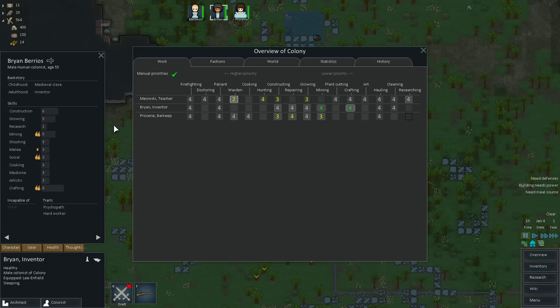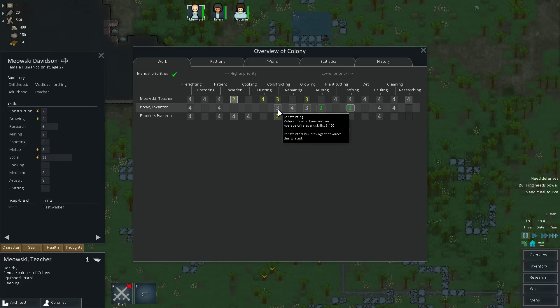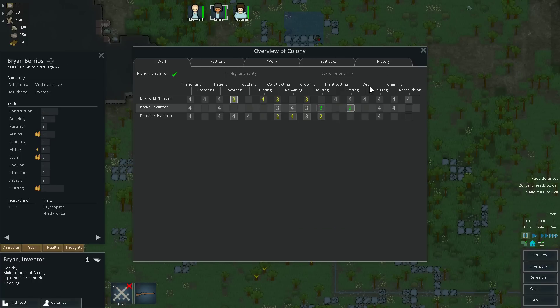Next character - we've got Brian Berrios. He also has quite a bit of construction and growing skill, so we'll bump those up a bit. And then Procene the barkeep - she is fairly decent at growing, so bump that up. But I want her primary job to be probably mining and construction. Basically we have pretty good construction and pretty good mining with these three.